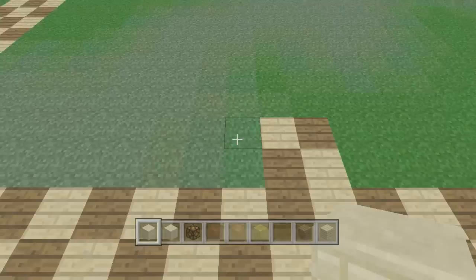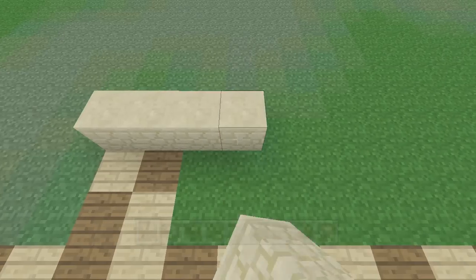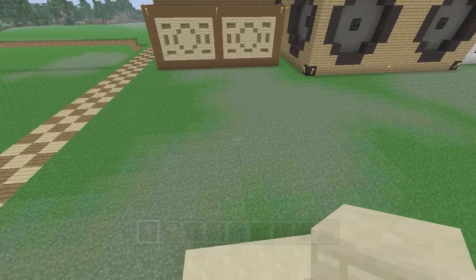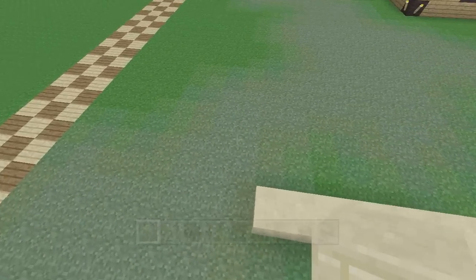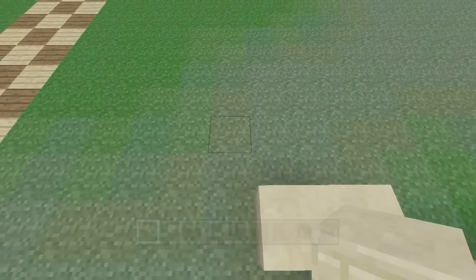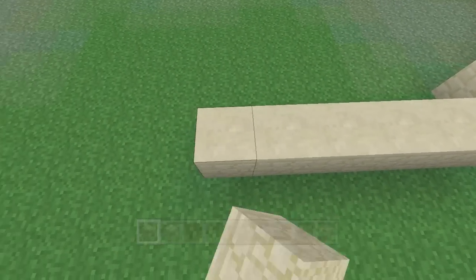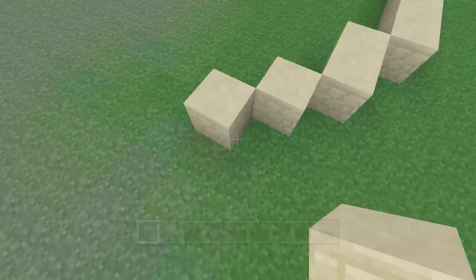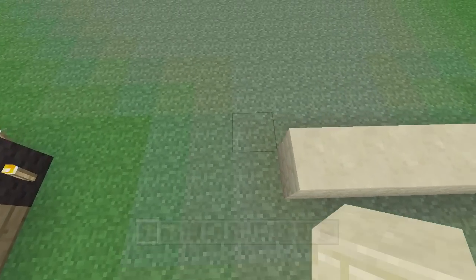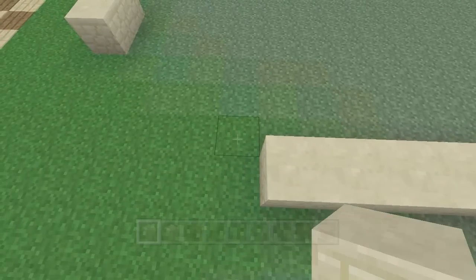We'll grab some regular sandstone and build a wall here that's six blocks long. We can start by putting two there, then two on each side of that. We're going to make what would basically amount to a circle in Minecraft — that's laughable, I realize, but this is what we're going to do. On each side, we're going to put two blocks going out to the left and to the right. We'll do two diagonals, then turn, put two blocks down, pull back. We're going to do six here, then two, two more diagonals and turn. I think you get the idea.